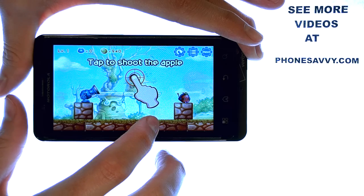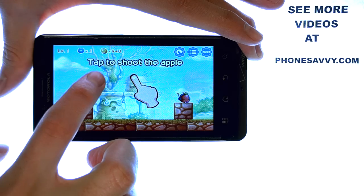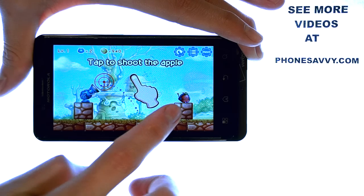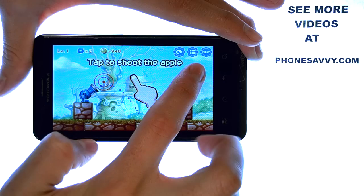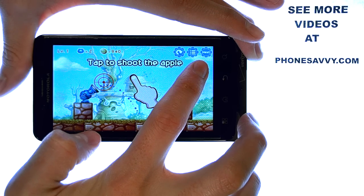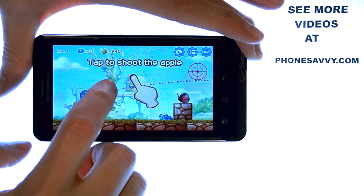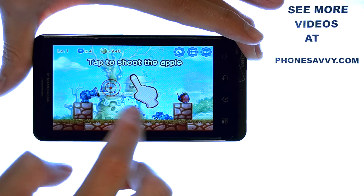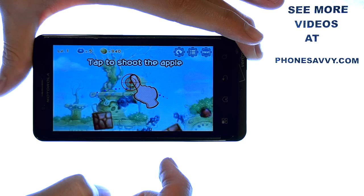It kind of lets you know how to play. You are this cannon here, and when you touch the screen it will shoot a little doll in that direction. The doll bounces around, and the goal is to hit this apple here. The farther away from the cannon that you touch, the faster the trajectory out of the cannon. So if I were to touch the top right corner, it's going to shoot it pretty fast in this direction. However, if I touch real close to the cannon right here, it will just kind of lob the guy. So we want to find a happy medium so we can hit this guy here — touch right about here, and that should do it.